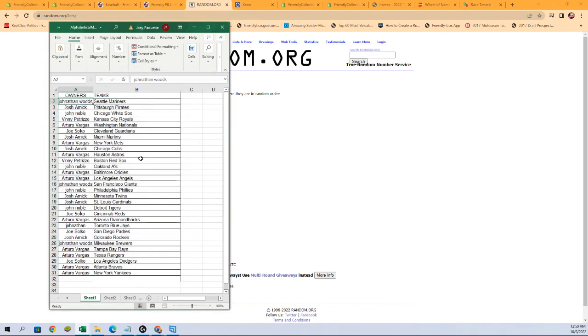Jonathan W got the Mariners, Josh A with the Pirates, Vinnie P with the Red Sox. Let's see who's got the Rays — Arturo V with the Rays — and who's got the Angels? Arturo V with the Angels as well.